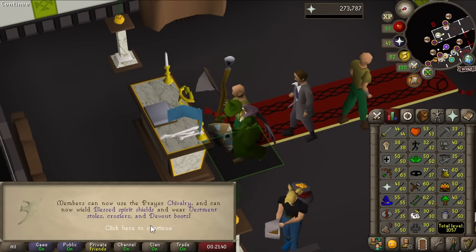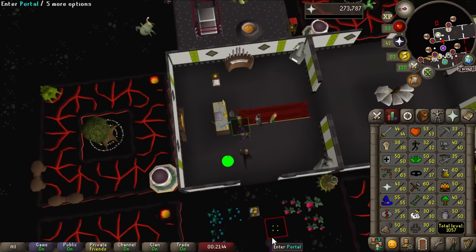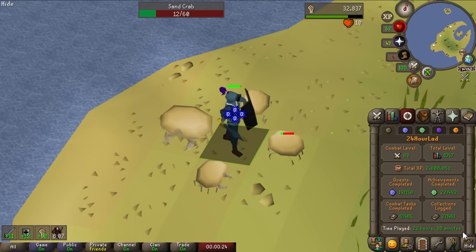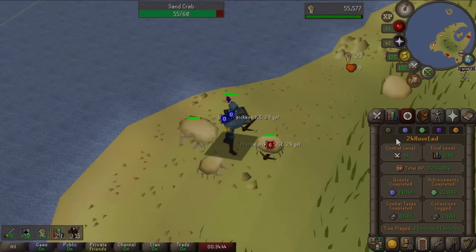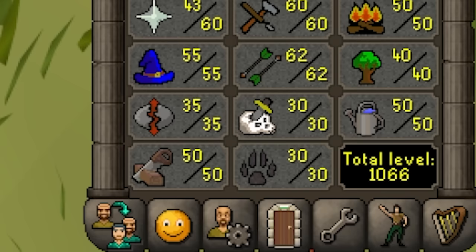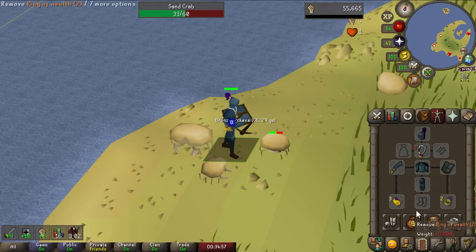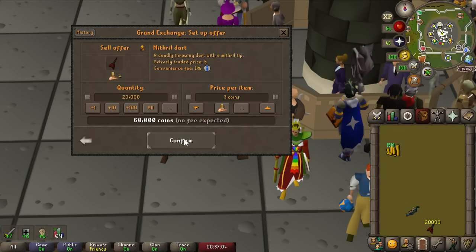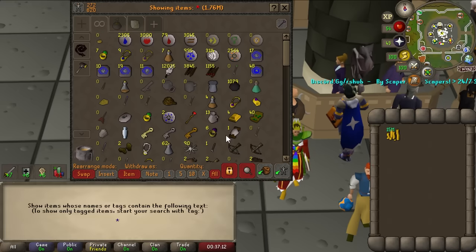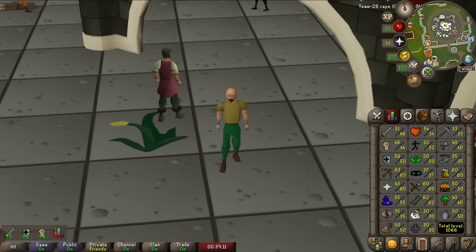To finish off this final hour we're just going to AFK some sand crabs. Our melee combat stats could be leveled up a bit higher — we don't have much time left, just north of an hour, so we'll just chill here. This is going to be our final level — with this final strength level we end the challenge at 1,066 total, which is a bit higher than expected. We started with 50 mil and after selling random junk we have about 15 mil left — so we spent about two-thirds of it. Overall pretty happy with how the 24 hours went. You could probably push 1,100 or even 1,200 if you were really playing efficiently, but for an average player I think it's pretty reasonable.